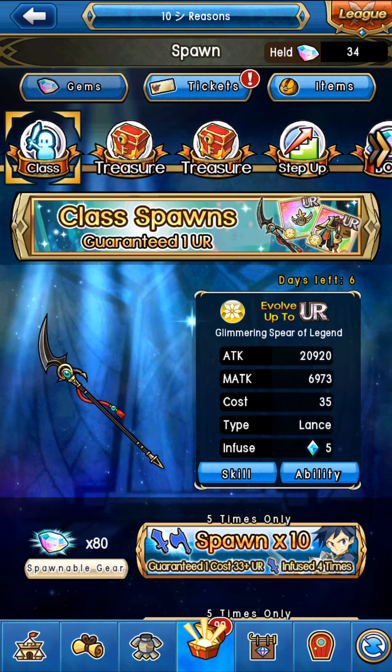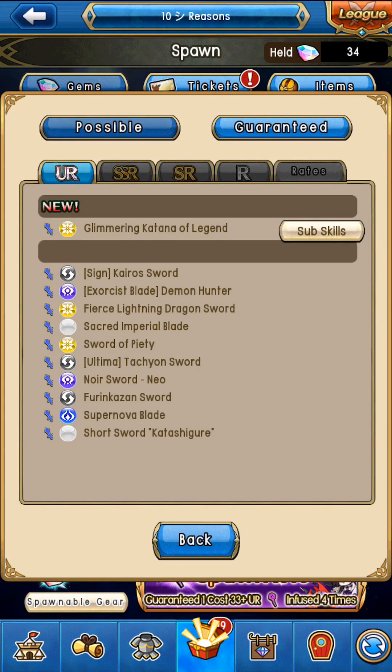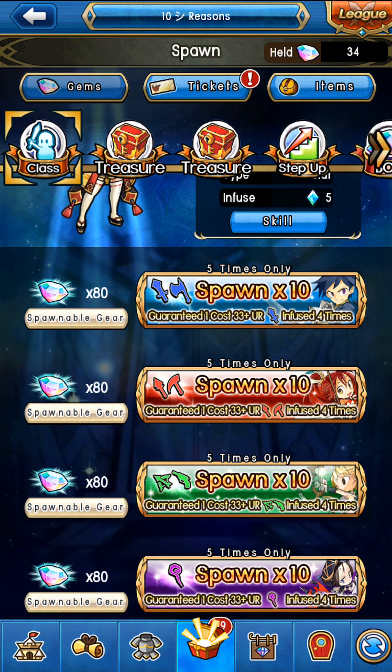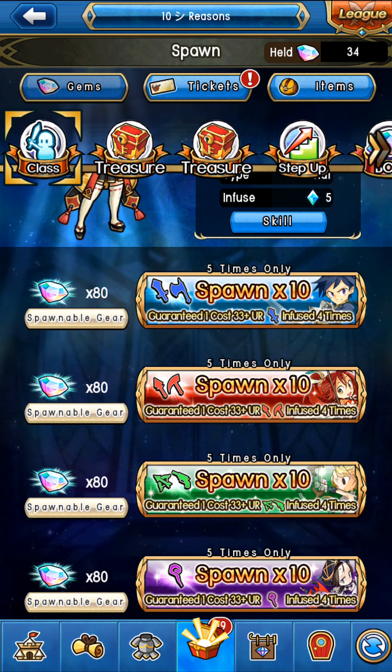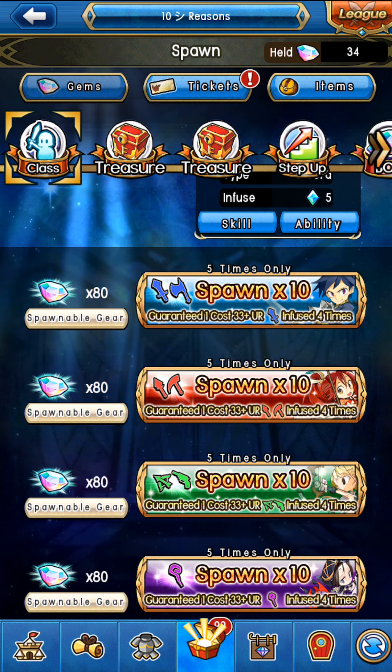For 80 gems you're getting a cost 33 guaranteed or higher. If you actually look at the list, there are four 33s, one 34, and then the rest are straight up 35s. So you do the math if you want to — you're going to see a lot more 35s and 34s than 33s in the spawn by far.